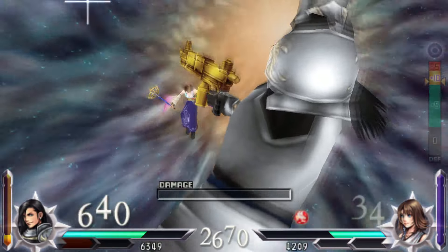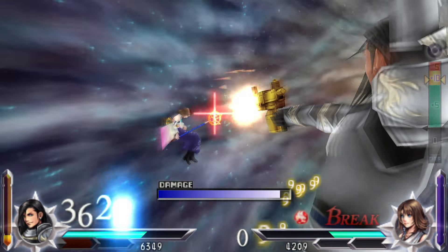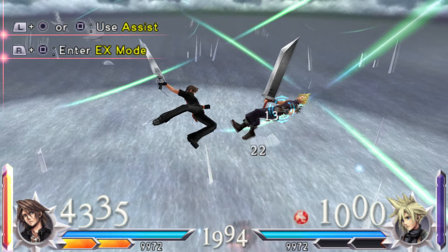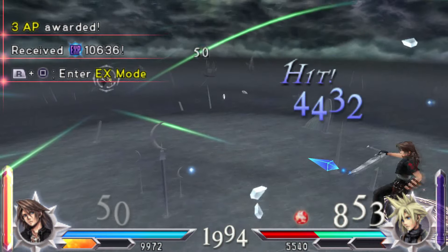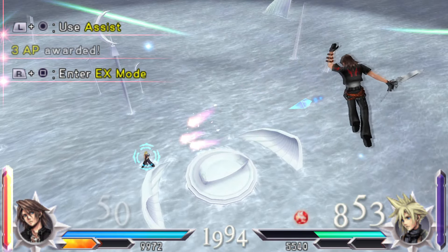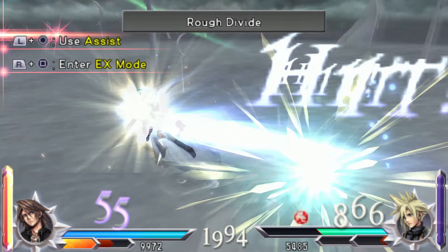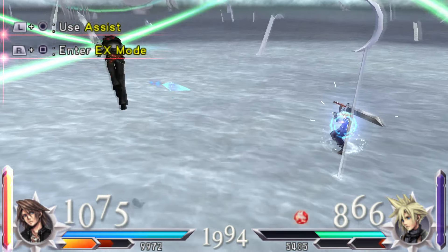Because of the assist system, Squall is even better in this game, because he can now reliably land his HP attacks, which was his main weakness last game. He is still very easy to use with Beatbang and his new Aerial Bravery ability. Firabarret is nice to help build your assist gauge and to put pressure on enemies. For these reasons, Squall is A+.